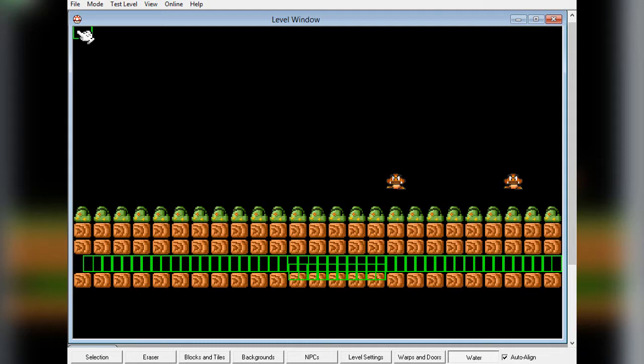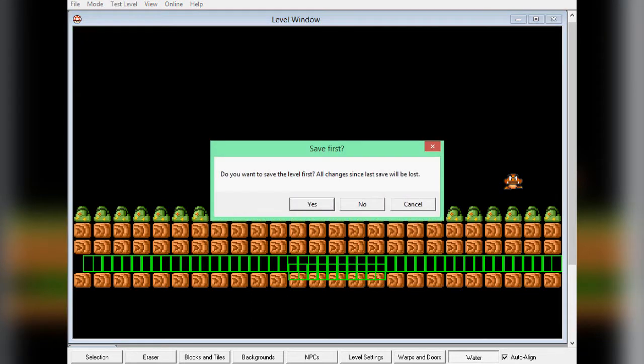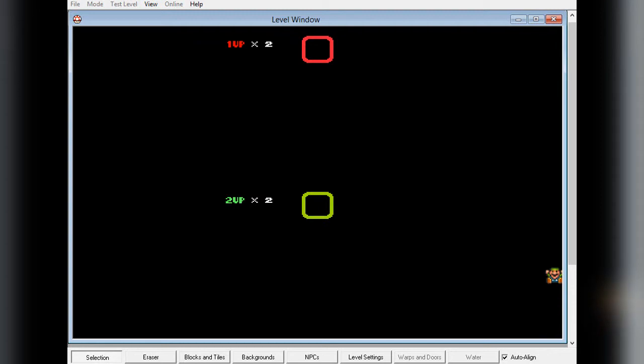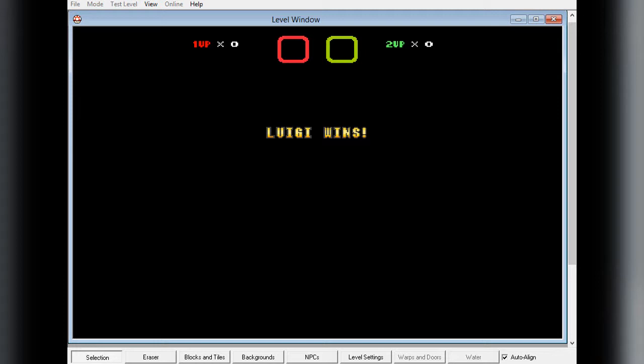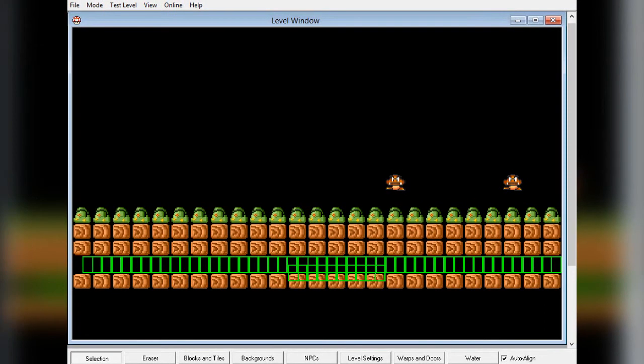Luigi still won anyway, so I guess there was still a winner after all. I have no idea how to use this thing, so I'm just going to end this video for now, guys. So that's Super Mario Bros. X. Other than that, it's just a pretty normal, pretty standard Mario fan game, if I may be completely honest with you. The level editor was the main attraction of the game — you can get an idea as to how complicated it is. It's still really nice. There is definitely a lot of depth to the level editor, which I definitely appreciate.